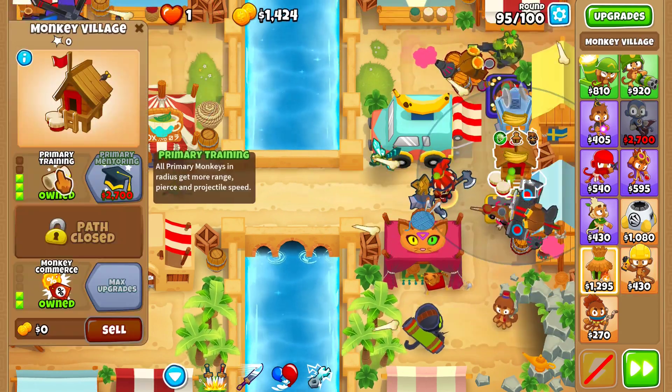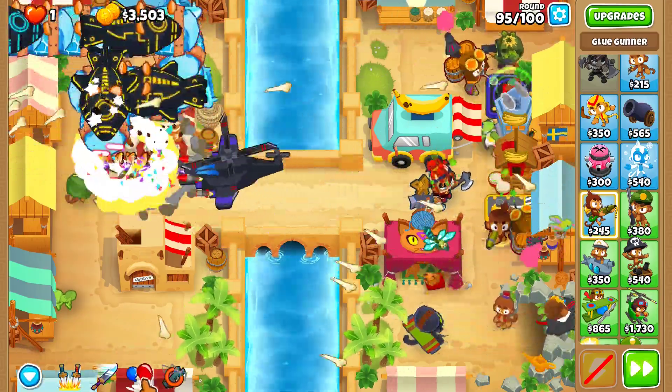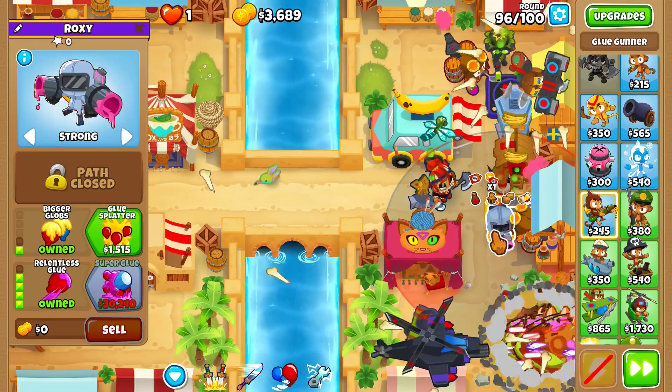Around round 93 you might have to use sawdust abilities. Get a 0-4-0 overclock right here and upgrade this village into primary training. On round 95, overclock your helicopter, and you might have to use your balloon sabotage, however I did not need to. On strong, get a 0-1-4 glue gunner right here.